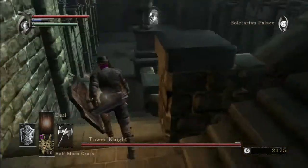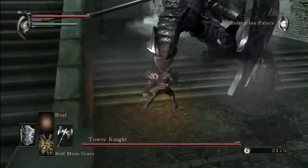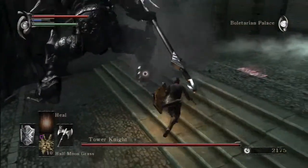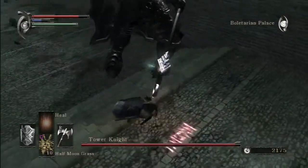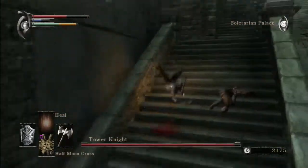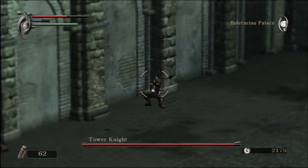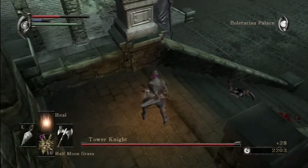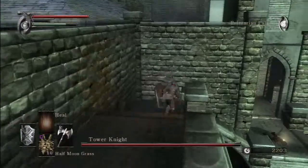Heal up. Get my shield out and get ready for a beating. I gotta get behind him - this is where I need to be, back here. I cannot be getting in front of him. In front of him means death. I hate that attack. I can survive the shockwave, no problem. If it lands on me directly... Let's see if I can take him out while I'm up here - nope. So he can hit me but I can't hit him. Okay, I'm good with that. Let's heal once again.